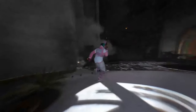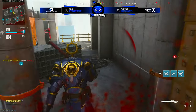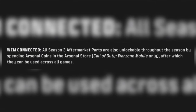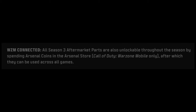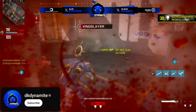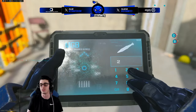Things get even more exciting with the new aftermarket parts for season 3 — these transfer to every single game including Warzone Mobile, and there are even some for Modern Warfare 2 weaponry, though you can only use them in Modern Warfare 3. The blog post confirms you can use Arsenal Coins in Warzone Mobile to unlock these AMPs — that's an in-game currency earned by getting kills, wins, and XP. If you don't want to complete weekly challenges, you can use Arsenal Coins to unlock AMPs instead.